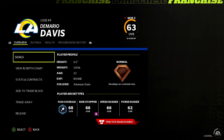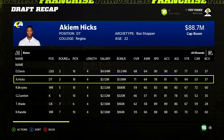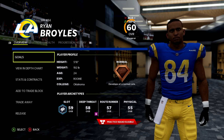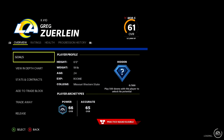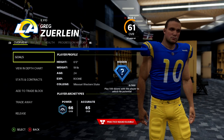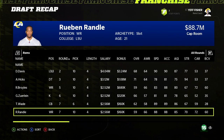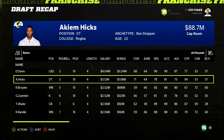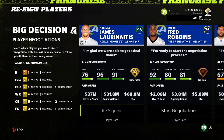Draft recap: DeMario Davis comes out normal dev and not even a high rating. Akeem Hicks 71 hidden dev. We also got Ryan Broyles — a bust, but one of Sam Bradford's top targets at Oklahoma — and Legatron with hidden dev. I'm disappointed in DeMario Davis, but we got two hidden devs in Hicks and Legatron.